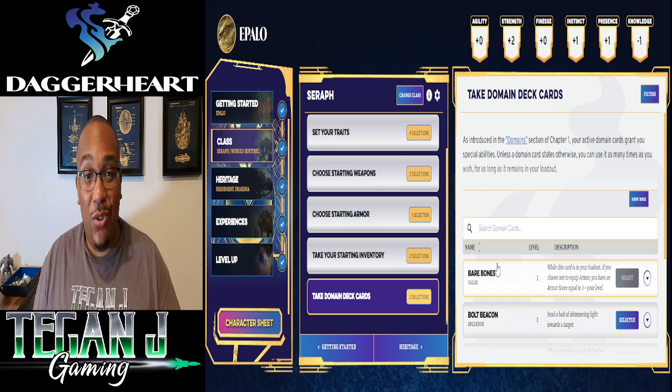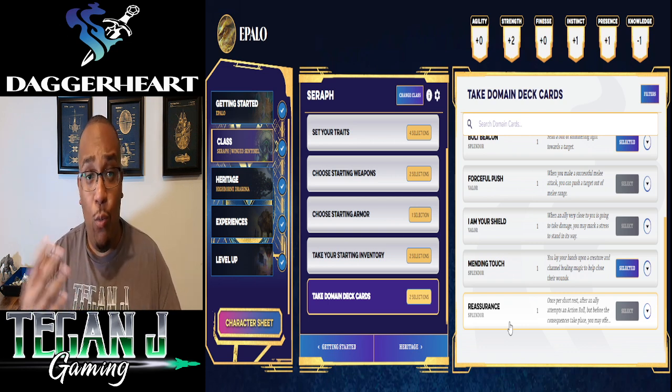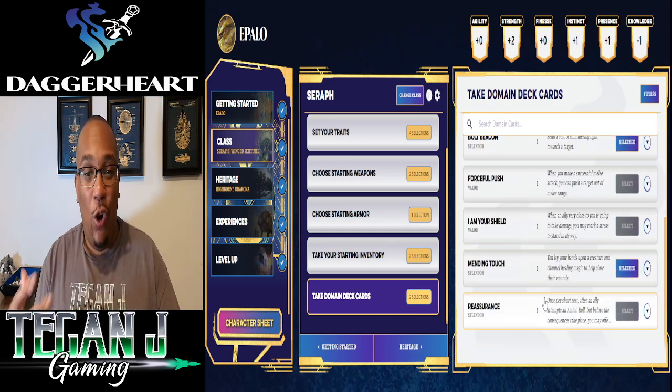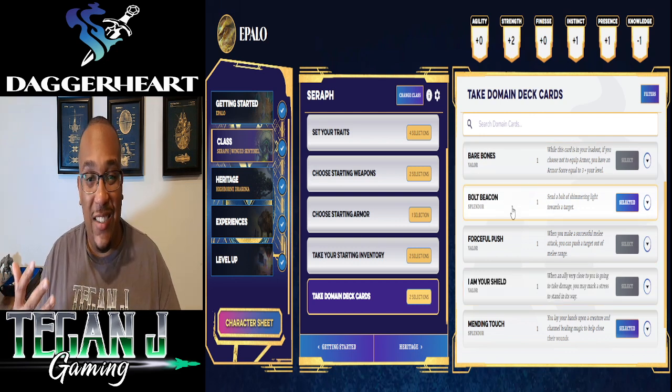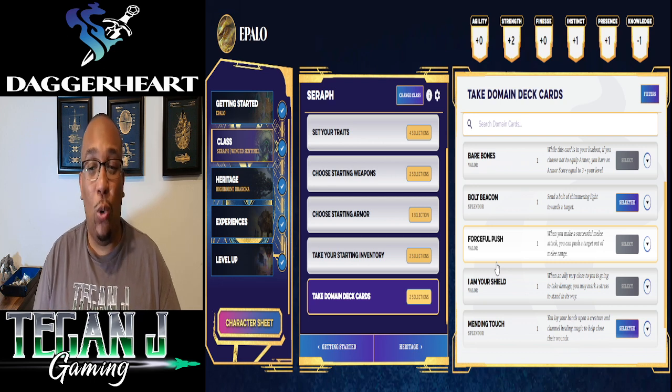Now we're getting into our domain cards. The domains give you cool abilities — kind of like most magic options. And it's not just the Seraph that gets these; the Warrior, Rogue, and Ranger all get their own domains too. If you play in person, they actually have little physical cards to reference. For Apollo, I picked the Bolt Beacon so he can throw energy at opponents, fitting his flavor. And then, to be a bit of a classic paladin, I picked Mending Touch, which is kind of like Lay on Hands. Both are from the Splendor domain.